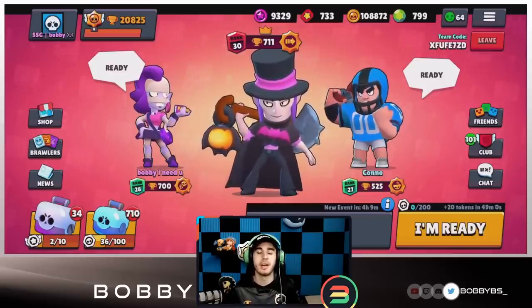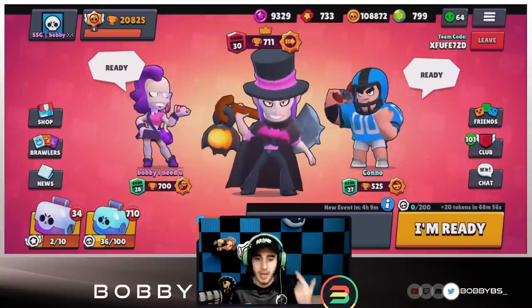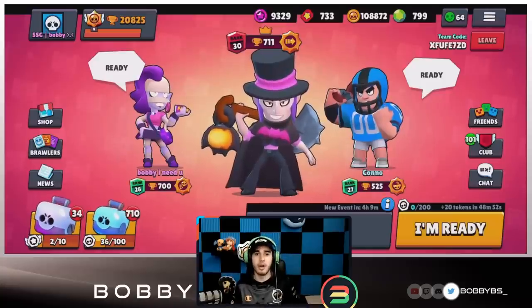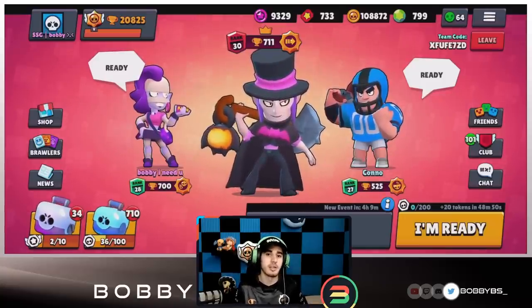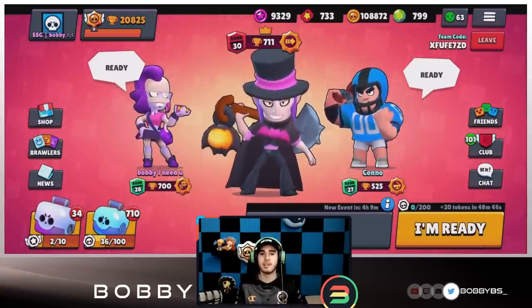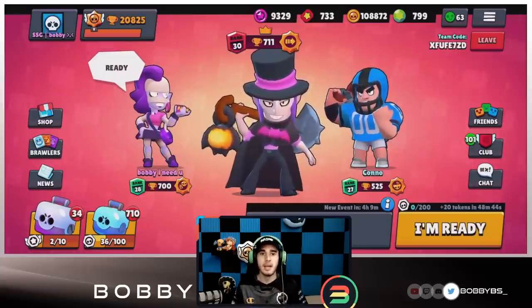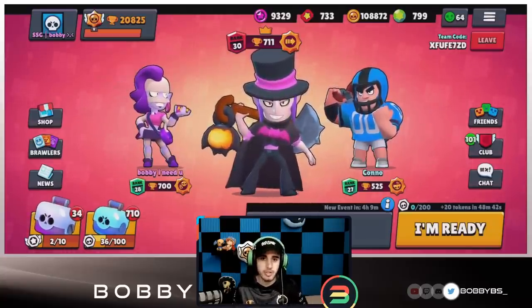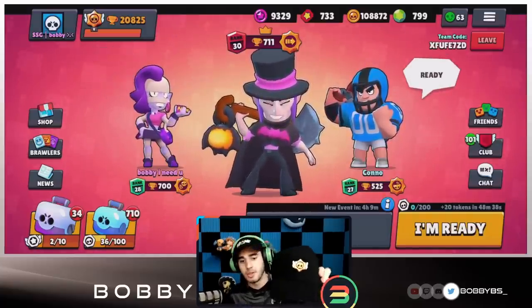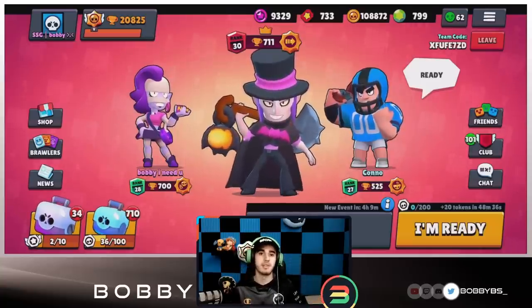What is going on guys, Bobby here and today we got another dope video for you guys. Before we start off, let me know if you guys like the hat - it's a pretty cool Spy Cat hat we got from the Line Brawl Stars collab. Unfortunately it is all sold out, but I'll definitely let you guys know when it comes back out.